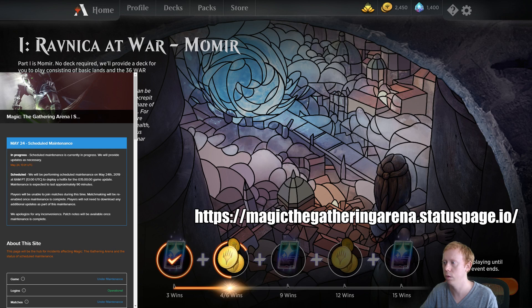So if you're able to log in but you can't play any games, go to this page — Magic the Gathering Arena dot status page dot IO — and check for maintenance. That way you don't need to waste your time. You don't need to uninstall the client, you don't need to reinstall. There's nothing wrong with your computer — it's just the game being down.